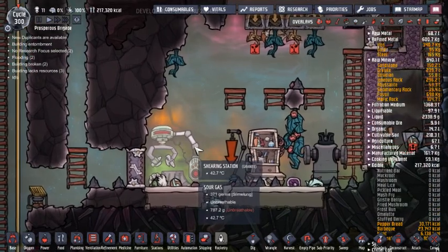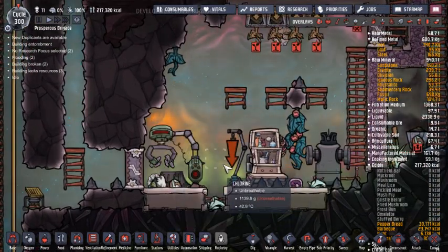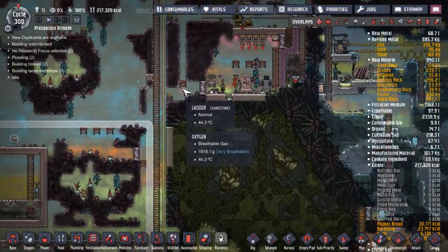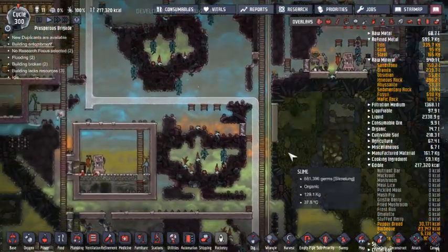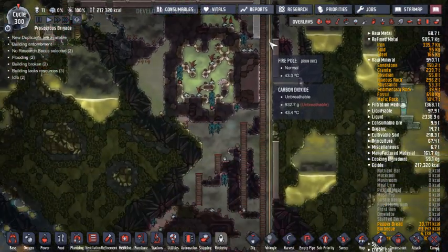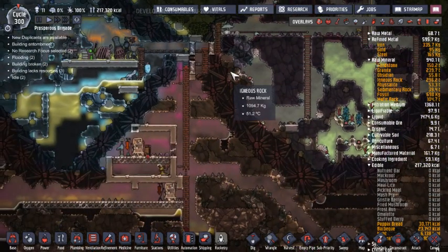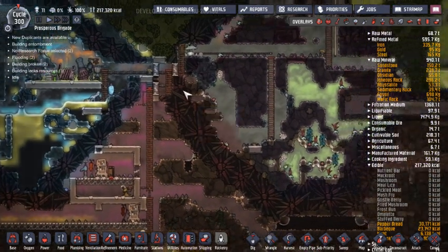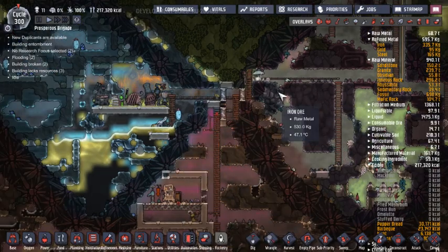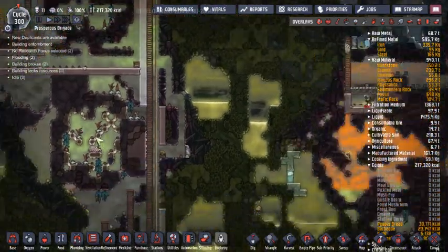Notice we are slowly getting rid of all of the chlorine and the natural gas — it's slowly making its way down. I will probably turn off the pump when we get to that point, because I don't think we need to be pumping everything else that kinda comes into here.